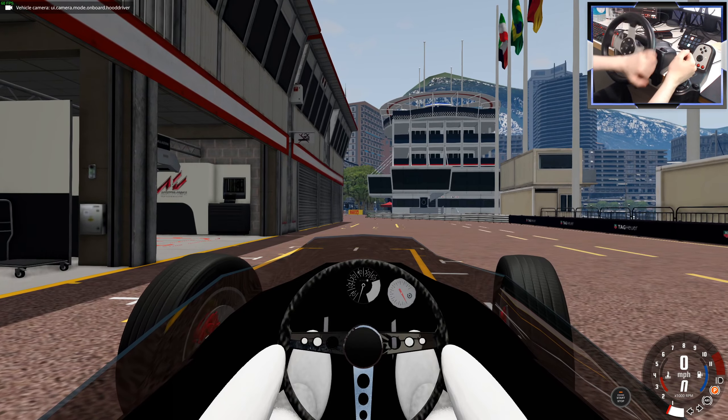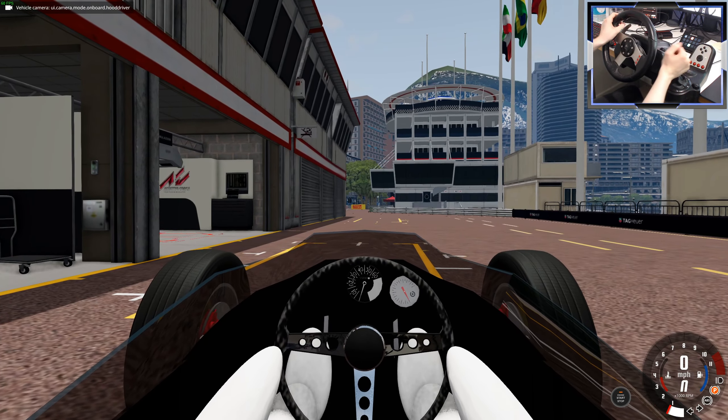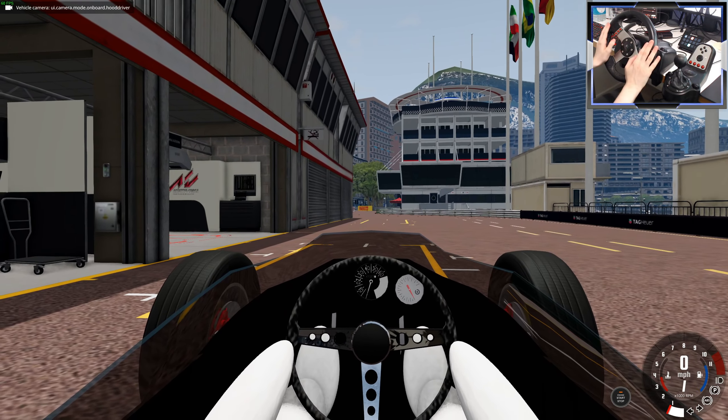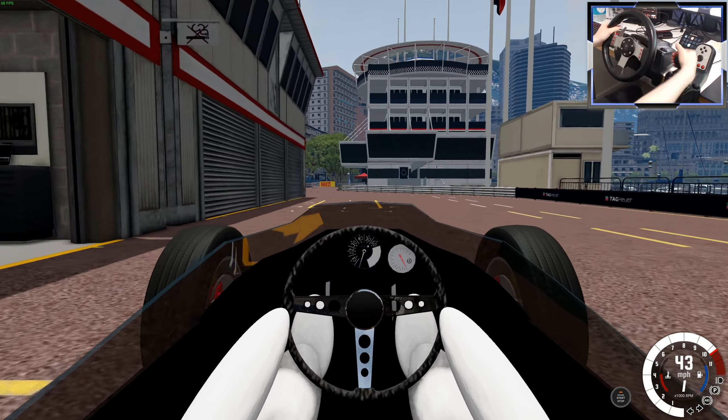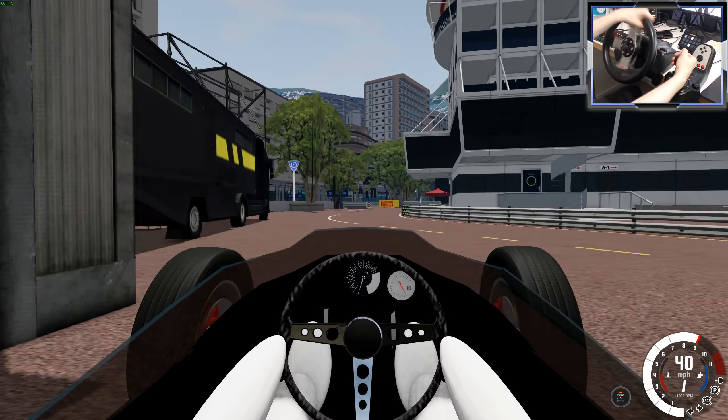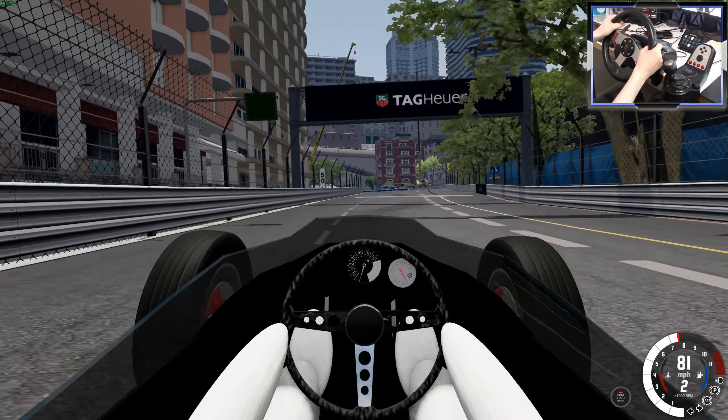It looks like the Stig is driving — kind of looks like the Michelin Man or something, it's a bit weird. But it's cool they can make a driver in Automation. It does actually have an interior but the things don't move. Let's get this thing on the road. I'm using my G27 and I've got TrackIR so I can move my head. Let's go.